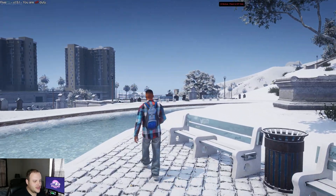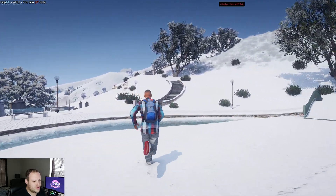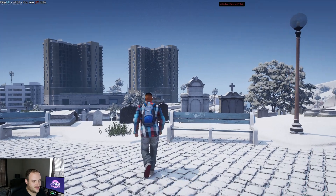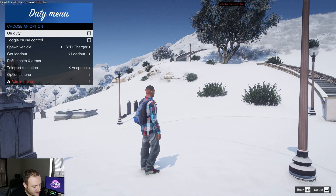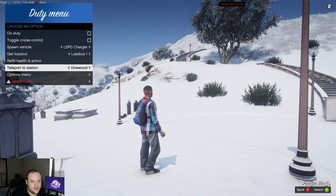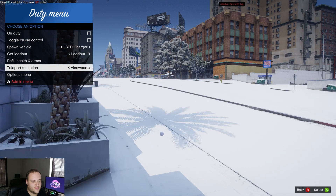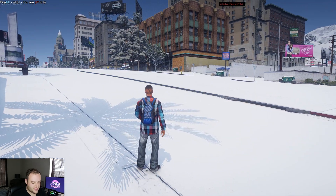We are here in my personal FiveM FPD server that I use and we're going to get our character set up. It is December so of course we are in snow here in the server. What I'm going to do is teleport to the Vinewood Police Station and get our character set up.